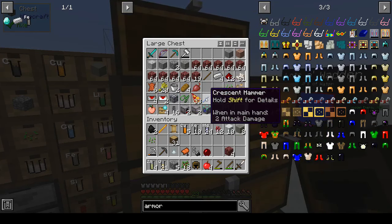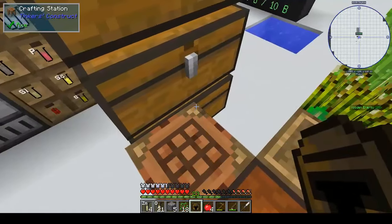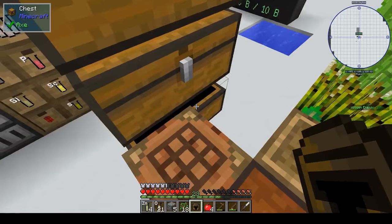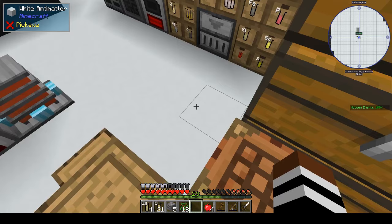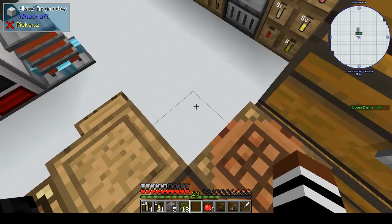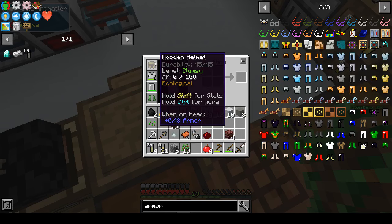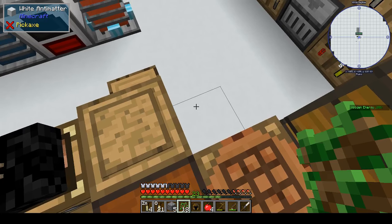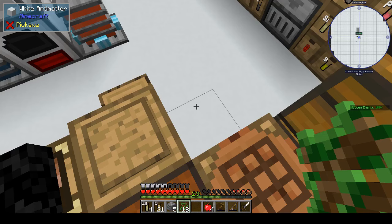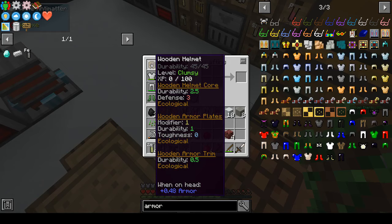Do we have any diamonds left? I feel like I should look in there - the alchemistry book. I don't know what modifiers it takes but let's just put it on anyway. Okay right, now I am at one, two, three... five and a half armor. I don't think it gives me any extra. Control for more info - ecological means it will repair itself over time slowly.